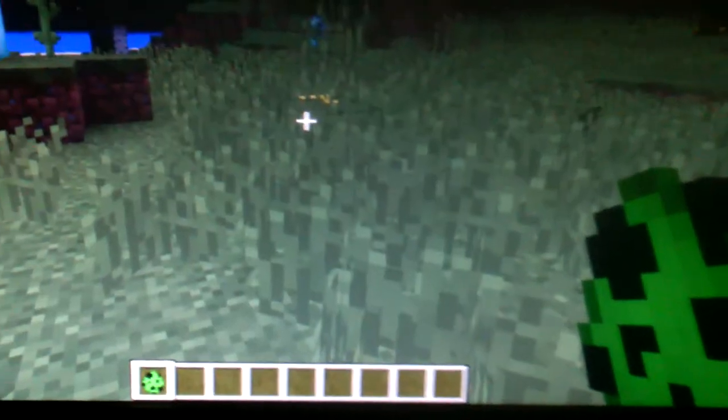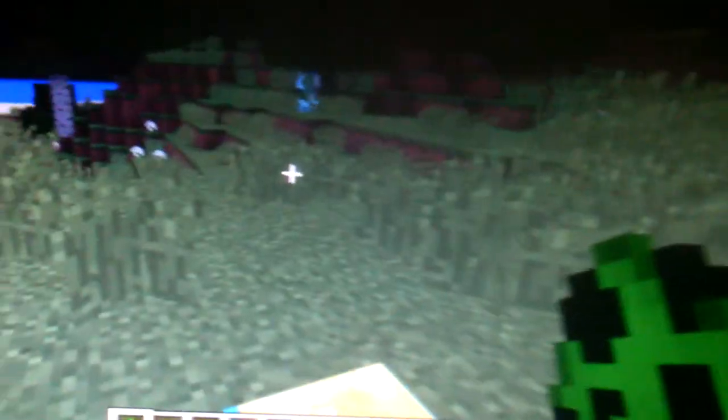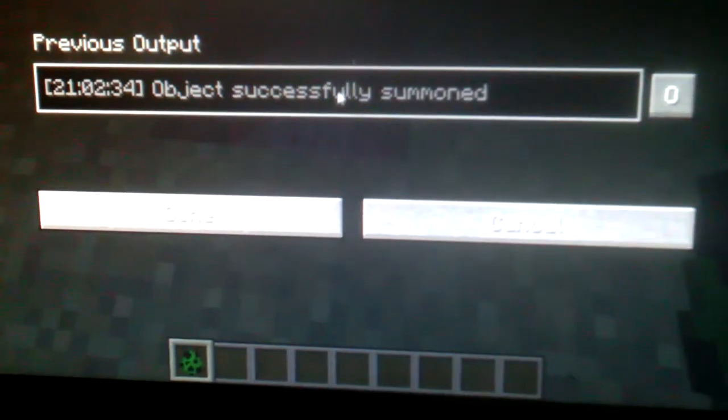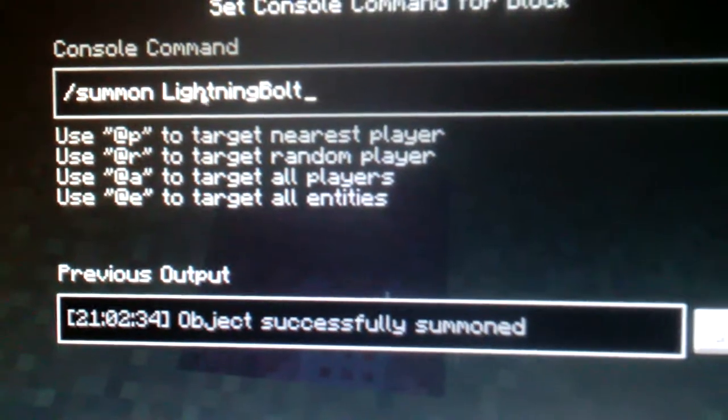Hey guys, I am here with my first video — this is awesome! In this video I'm going to show you the proper way to strike lightning. You can see my little golden pressure plate. If I look up — boom, lightning! And that's the most specific command. Under it, the command block, you can see right here it says slash summon lightning bolt.